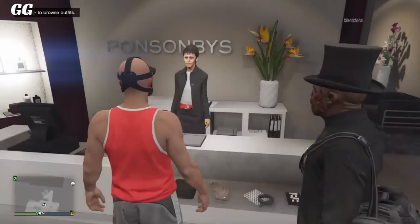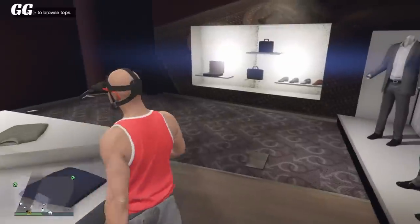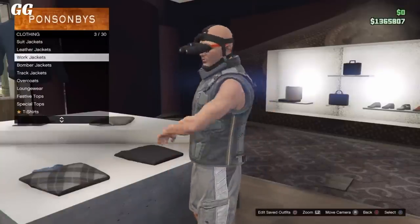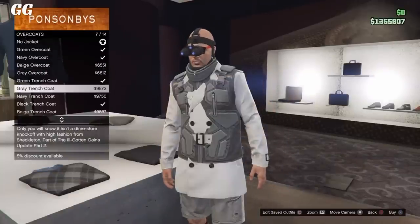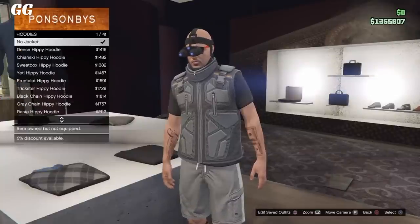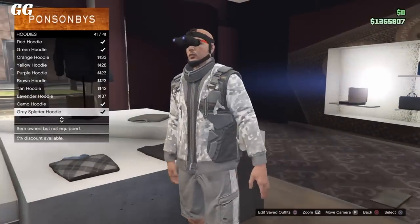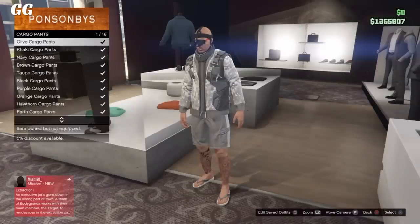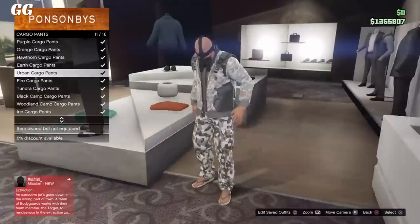The first step is to go to the clothing store and to the front counter. Once you're there, select any random outfit. After that, go to Tops > Utility Vest and select the gray utility vest. Next, go to Overcoats and select any trench coat that glitches out. After that, go to Hoodies and select the last option.